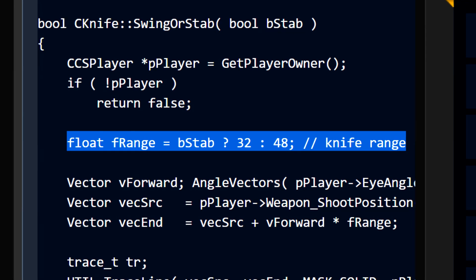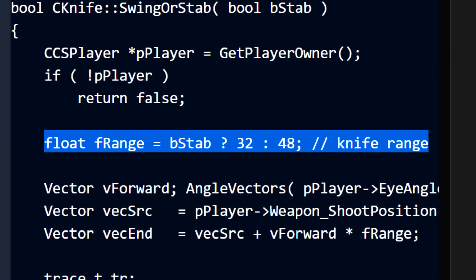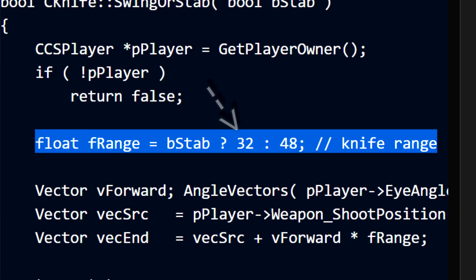I miss you annotations. Next, the knife range. According to this code, whenever you stab, or right click, the range in units your knife reaches is 32, and when slashing or left clicking, the range is 48.